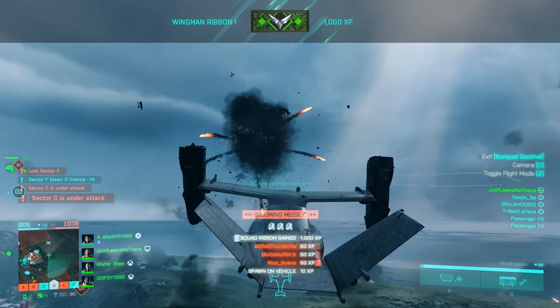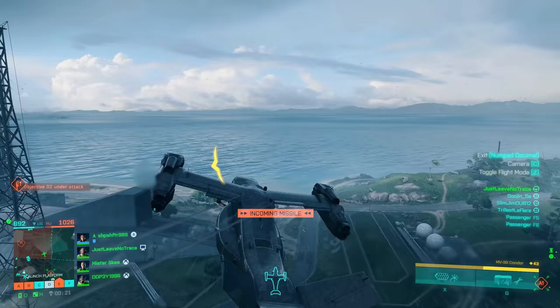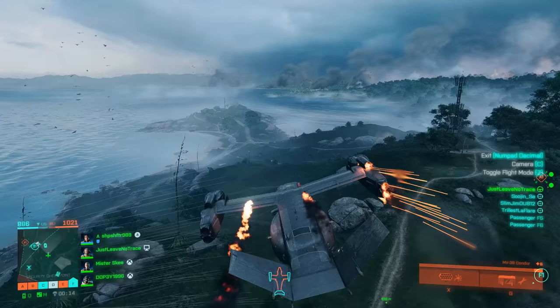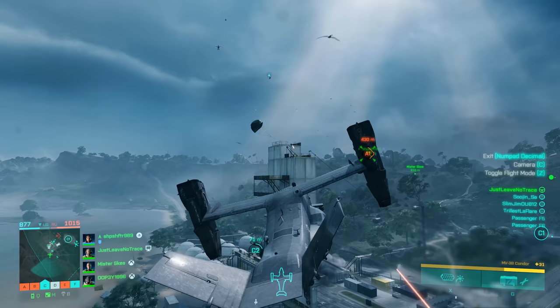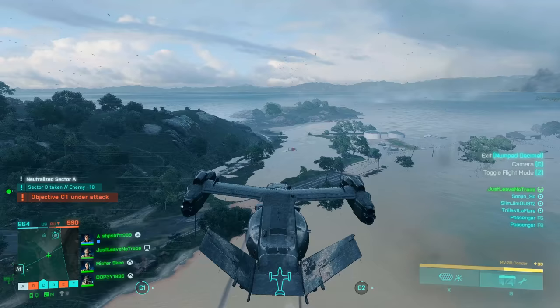Got a front turret gunner who's actually on point finally. These are all their man-pad guys. This game has some really awesome-looking smoke trails for the AA and the man-pads — looks really real from a distance. Get him — had to bail. I thought we had that guy on the rooftop; he was getting lit up.